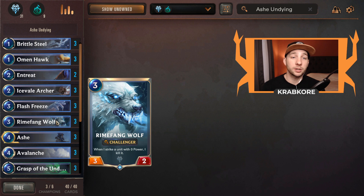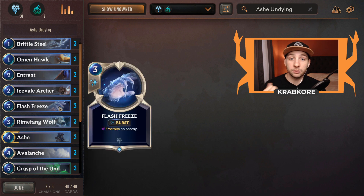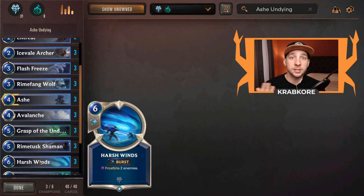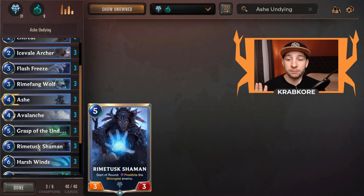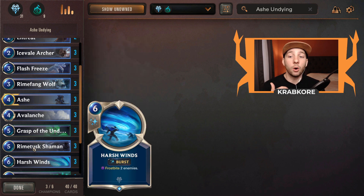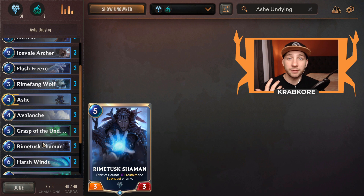Omenhawk is a really solid one-drop and shores up the early game against aggro. Rhymefang Wolf turns into an absolute house in this deck — kills things right away because you're mostly turning them all into frostbite targets with your Flash Freeze, Brittle Steel, and Harsh Winds. Not to mention the Rime Tusk Shaman that locks down the biggest dude every turn, allowing Rhymefang to kill it or all of your stuff to swing through because of Ash.